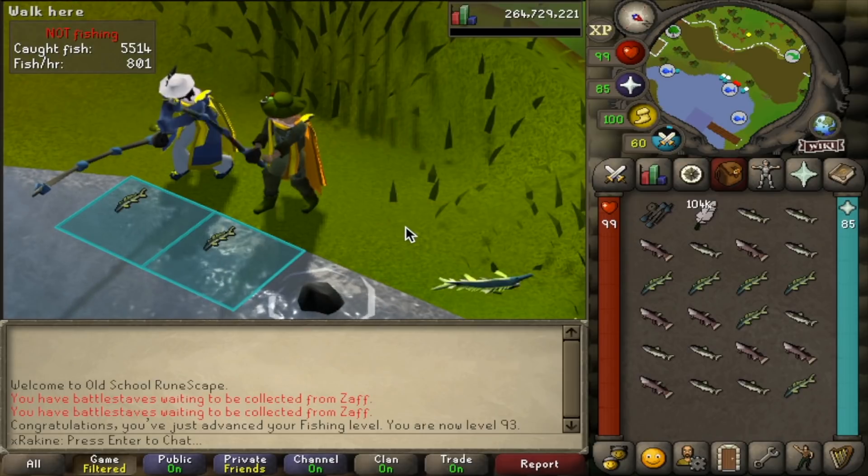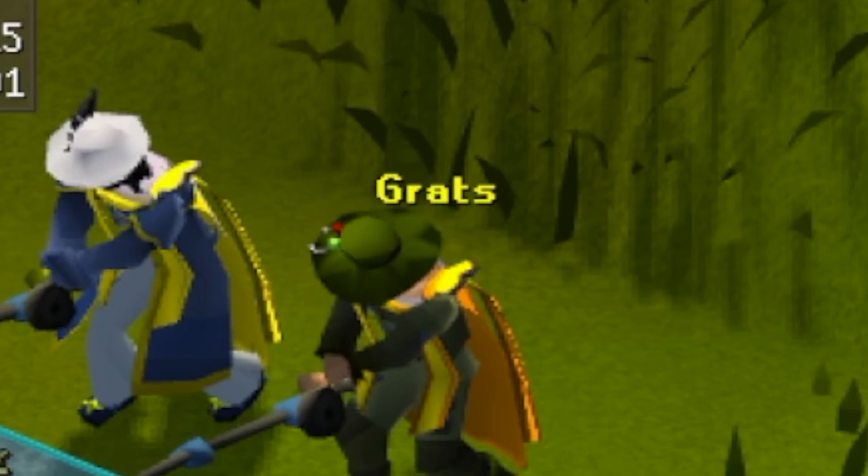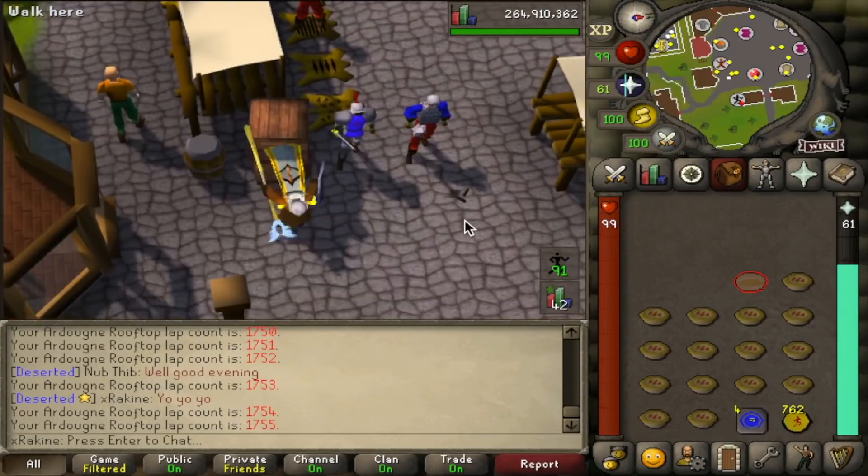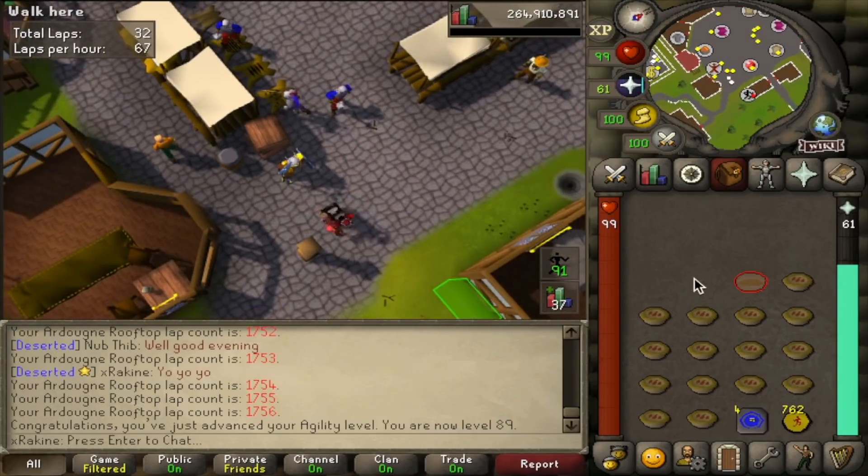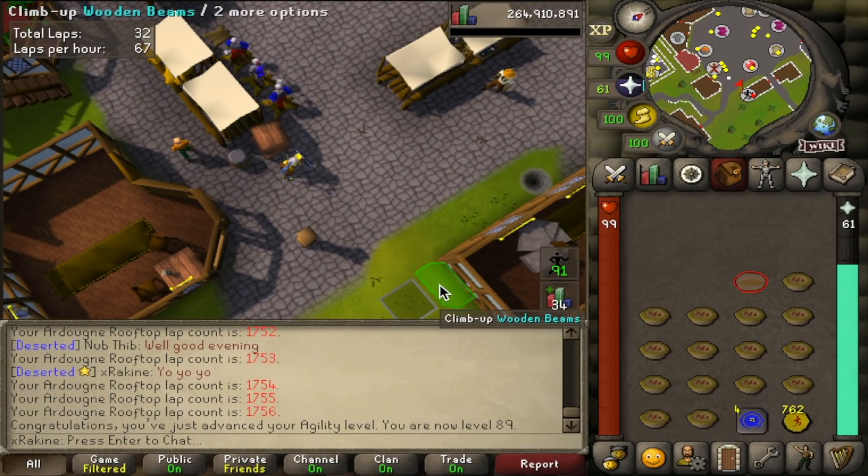Here's the first level of the grind coming up: 92 Fishing. The iconic halfway to 99 point. There's level 93 Fishing coming in right there. And here's an Agility level right here — Level 89. One more level and we no longer have to use pies to boost up to 90.